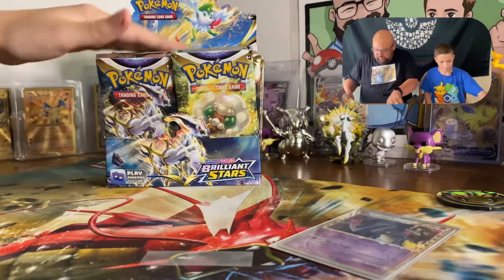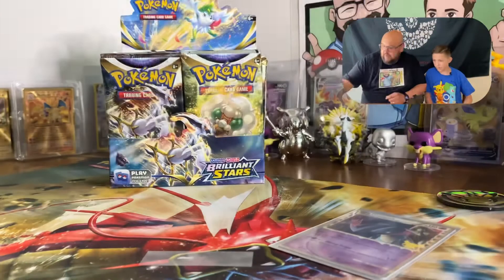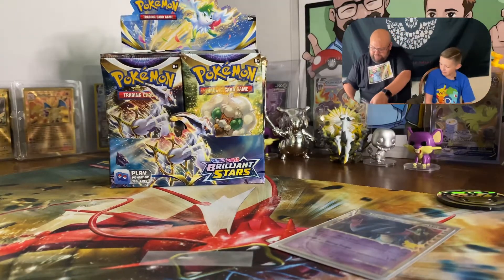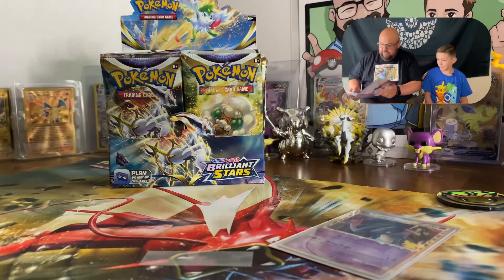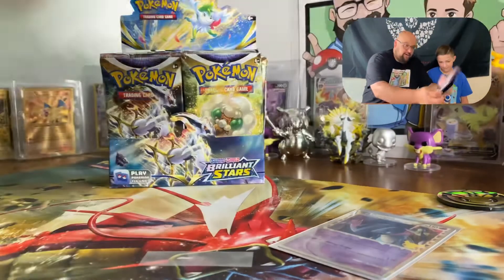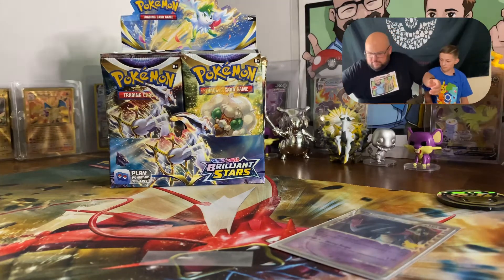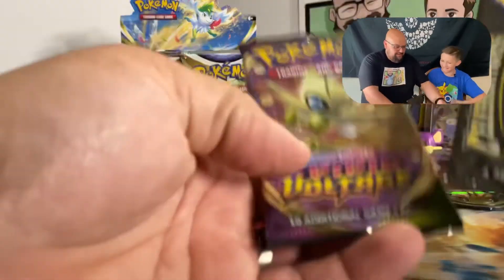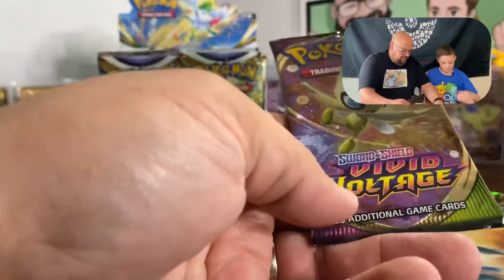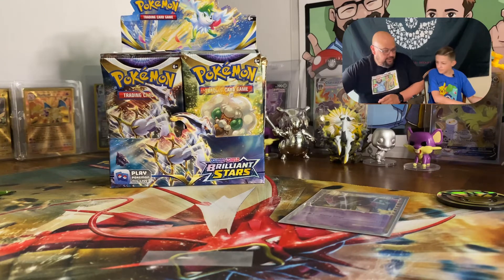In this Dragapult box we got this big jumbo Dragapult card. Oh, there's a print line — did you see that? We got a binder — it's a little card binder. It didn't come with very many cards though, which is kind of odd. You came with three — bummer. So you'll get a Celebrations pack, I'll get a Celebrations pack, you have the big Vivid Voltage.